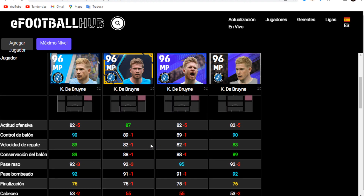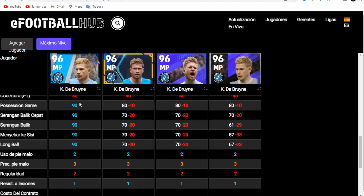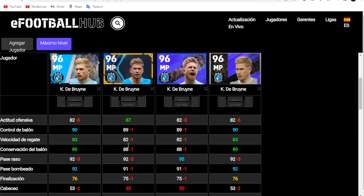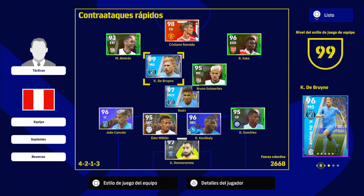The key difference among all Kevin De Bruyne versions is in team play style. The Club Selection card is the only one that has all styles at 90, as you can see here — so you can take his stats to the absolute maximum. The other versions have around 80 in team play style, which is not bad, and if you play with a possession style it will also work very well. The differences between versions are minimal — two or three points in some aspects — but this version is the most balanced.